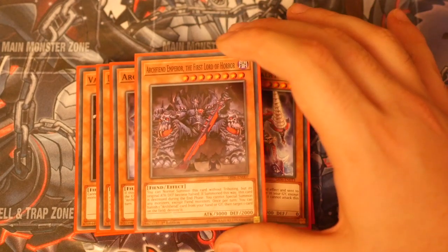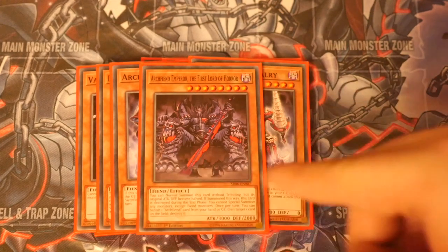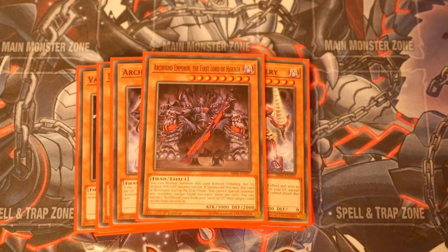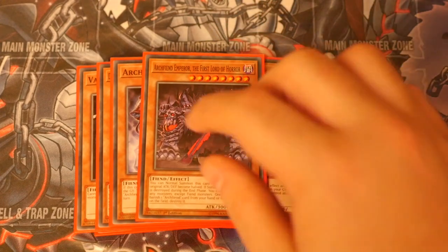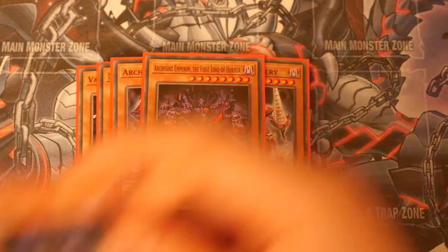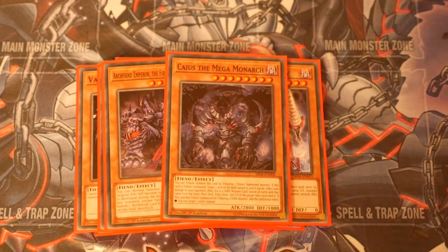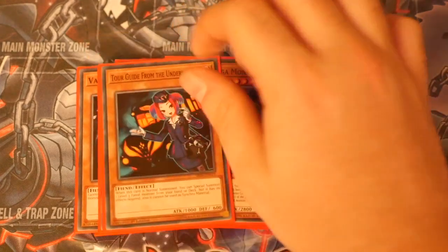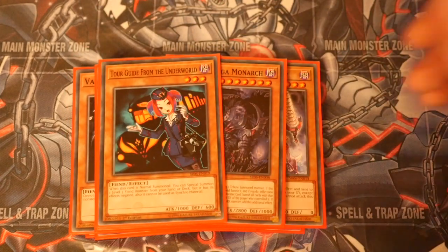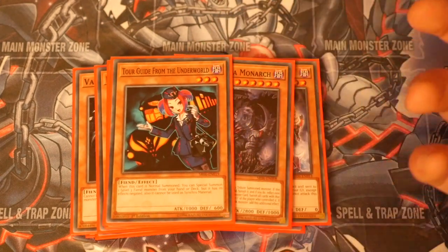The best thing about Archfiend Emperor is you can normal summon him without tributing. His original attack becomes what it is, but then you can use him as a virus target because the virus actually counts the attack in the grave, unless it specifically states it needs the attack on the field — which is why stuff like Phacilia Dragon is very, very good. You can run this at two if you want. I took it down to one so I could put in a Kaios the Mega Monarch, because you're going to be tributing for a dark monster anyway, so it will get both its effects off. We've also got the one Tour Guide, just to get to your Lilith as early as possible. In the full powered version you'd probably go to Lyri if you've got rank three plays.